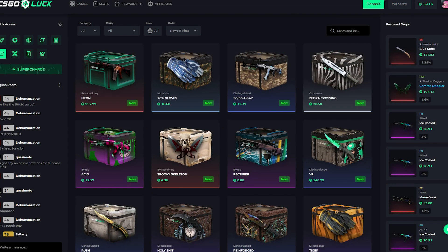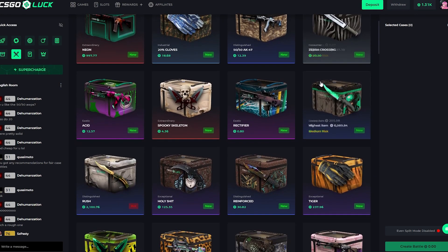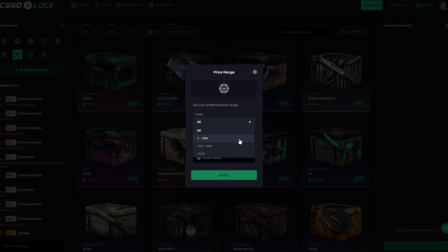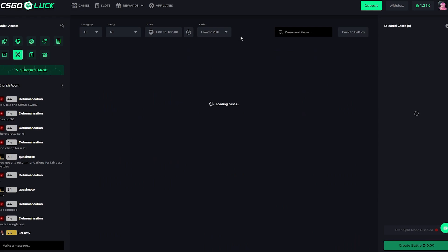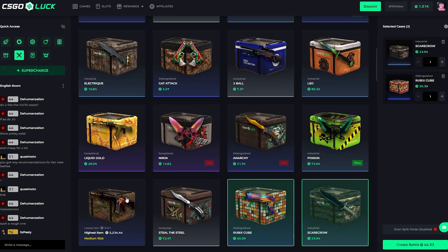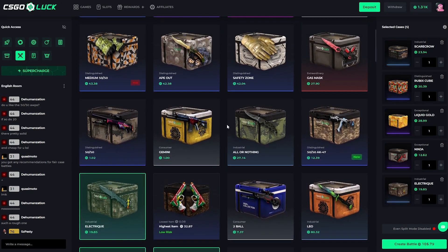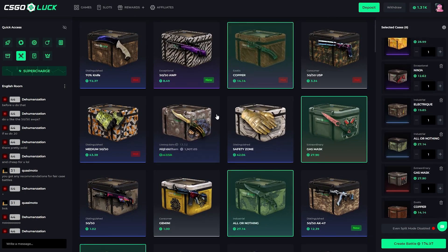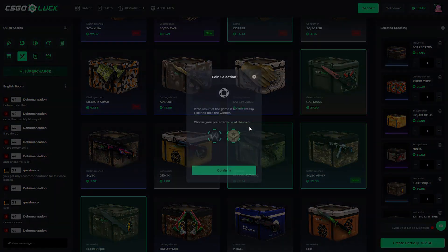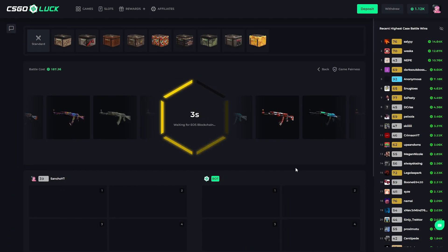Let's go straight into the case opening. I wanted to do a case battle, so we're gonna make one. I need to add a decent case — nothing in the really expensive range. We're gonna go one to 100, lowest first. Let's go Scarecrow, Rubik's Cube, Liquid Gold, Ninja, Electric, Copper, and the 50/50 AK. I like that. Let's go ahead and trade for 187 and call the bot straight away.